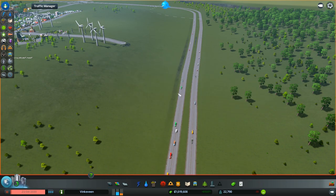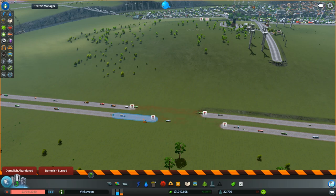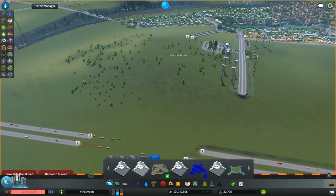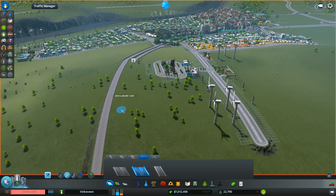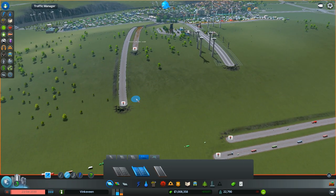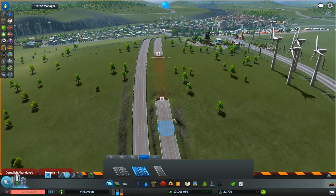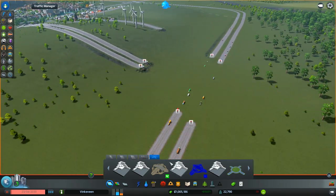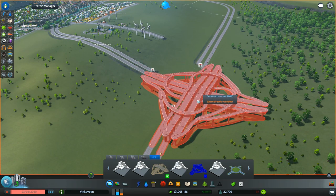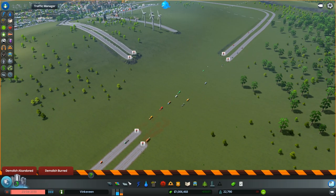We're gonna pause the game and take this out. Let's bring this highway over to there. This bit is ugly. Let's see if this will fit — that's not the one I want, is it? It is the windmill one, okay, so I need to make more space — possibly move this back a little bit.